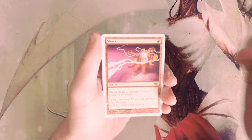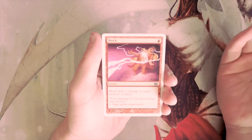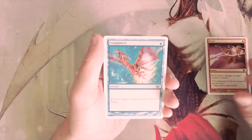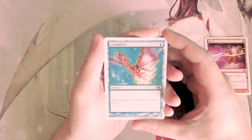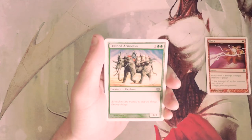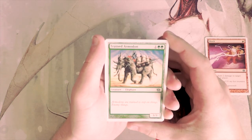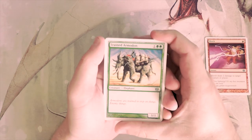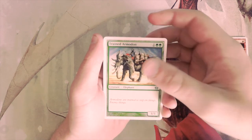Shock is our first common — an instant for one red mana that deals two damage to any target creature or player. This card is fantastic, a classic — removal or getting in the last few points of damage. I absolutely love it. Unsummon, one blue, returns a target creature to its owner's hand, also a fantastic card, but I would rather have the hard removal in Shock. Trained Armadon is a three/three for three — very base stats, probably decent filler but not amazing.